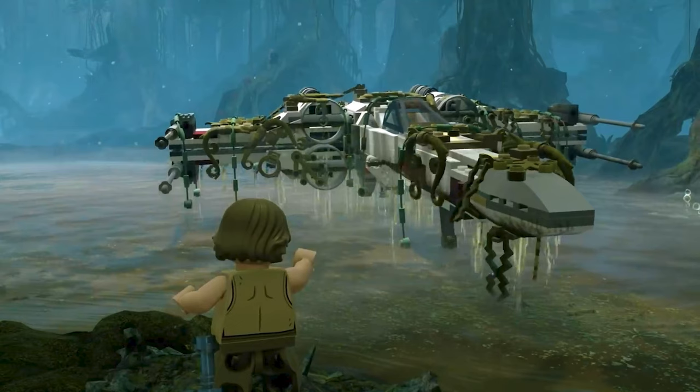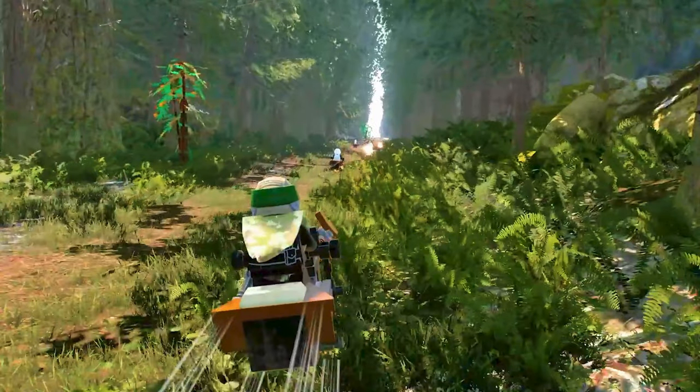Here we have a shot of Endor from episode 6 — this looks like an exact remake of the Speeder Showdown level from LEGO Star Wars 2 and the Complete Saga. The camera is in the more third-person perspective they use throughout the game. You're chasing some scout troopers and shooting them on the speeder. Not sure if the gameplay will work similarly to the original where enemies try to get behind you, but it's a cool shot.